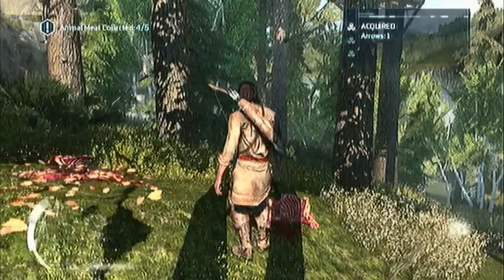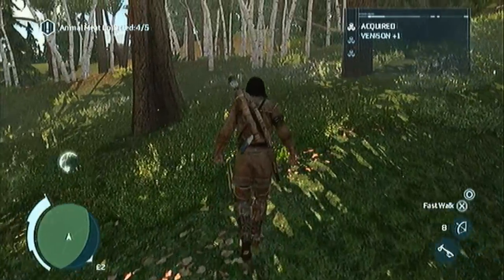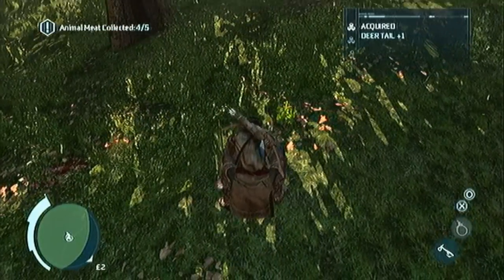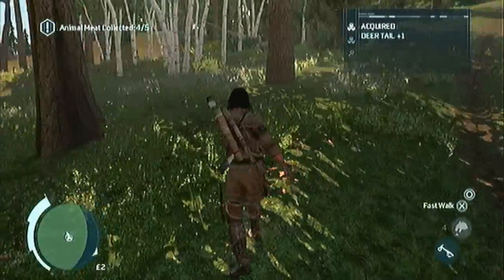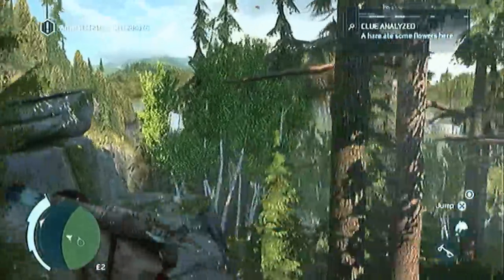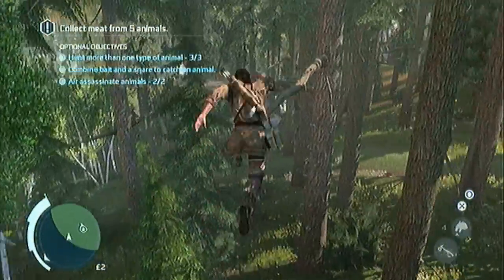At this point I just need to get the snare and bait thing to work. There's a fox, so the fox will be the third animal type. I believe it finally pays off with this iteration of it. The times I've played this before it's just worked, and there it worked instantly. I don't know what the deal with that is.